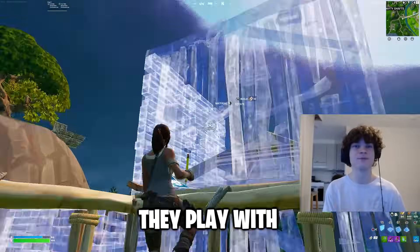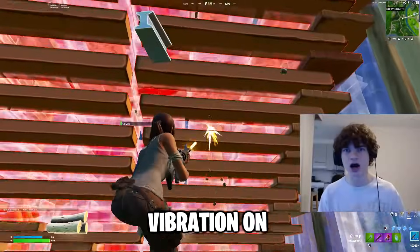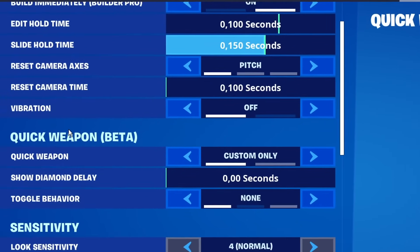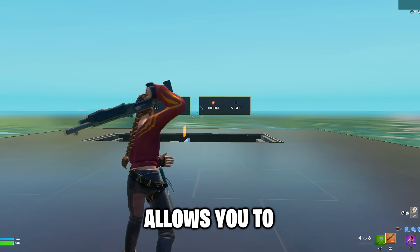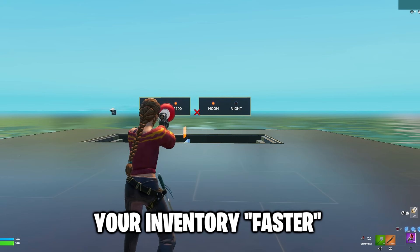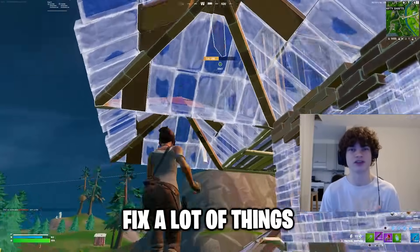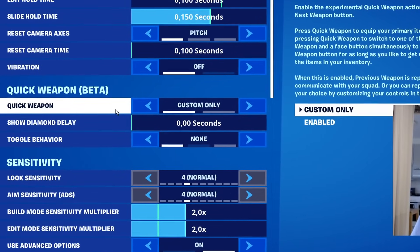This is where a lot of people make a mistake — they play with vibration on, but you definitely want to keep it off. Having vibration on can lead to your hands shaking more in game and sweating, and you don't want either of those. Next, we have the new quick weapon beta mode. This setting allows you to navigate through your inventory faster, but since it's in beta mode it really isn't faster yet. So as of right now, set this setting to custom only, the delay to zero, and toggle behavior to none.